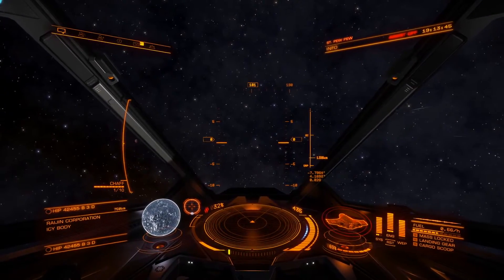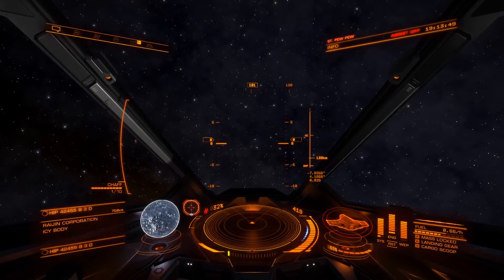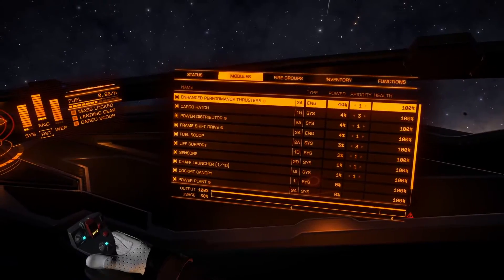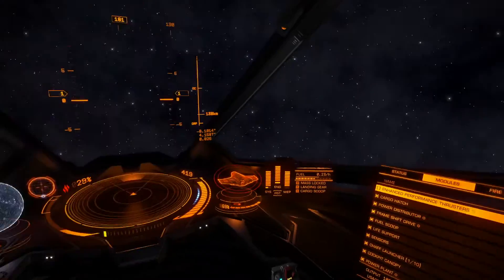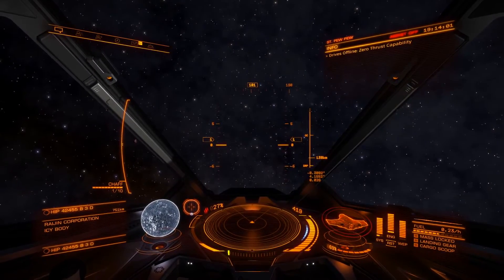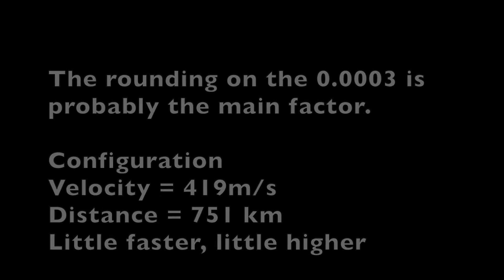What you can see here now is that I've raised the distance to 750 kilometers and I've changed my speed to 419 — it's a little bit faster than it was before. I've gone flight assist off and I've turned off my thrusters, so this is completely unassisted again. The configuration is slightly higher and slightly faster.